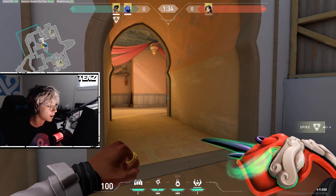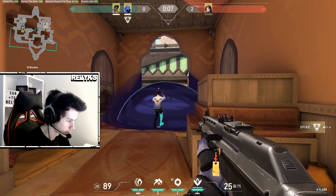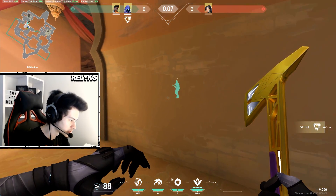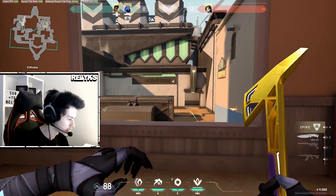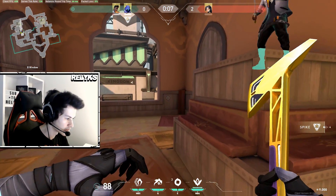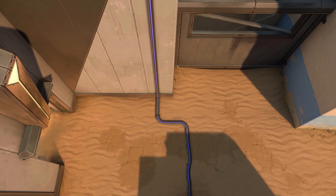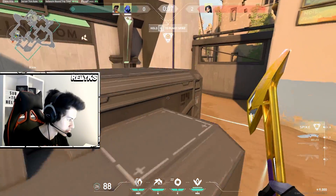Since Skylar is playing Omen, he's able to smoke the top of Hookah, and as Phoenix I can get really aggressive, get inside the smokes, flash out, and try to entry for kills. Omen can throw one smoke into Hookah and a second one at Elbow so when Phoenix flashes out and hits site, he has fewer angles to worry about. Omen can then paranoia all of CT spawn and the cubby, so everything is blind and Phoenix only needs to fight Garden or the cubby coming out of Hookah.